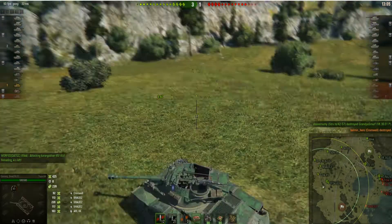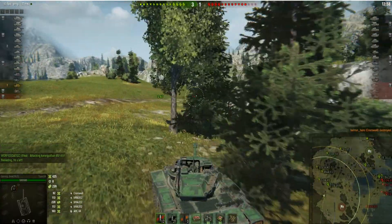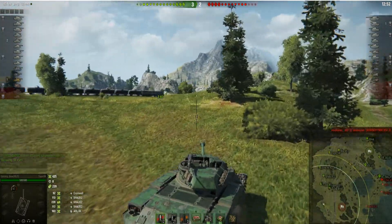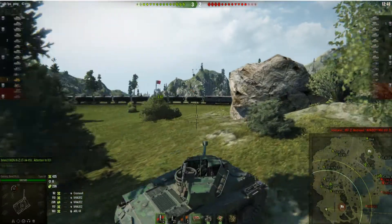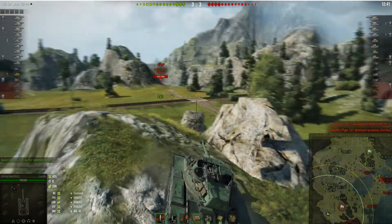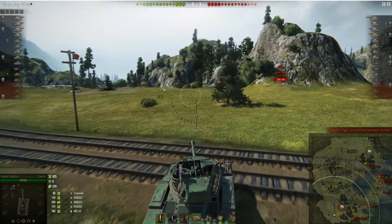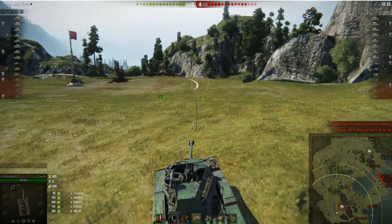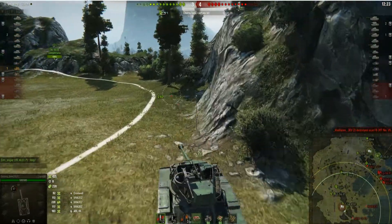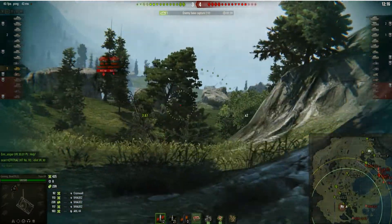I'm going to push down, look for more targets. Let's lead the pack - this is sort of your job. You're pushing in, getting spots, getting into positions, dealing with the enemy, spotting for your team. Using ridges, working ridges. He could see me coming, so I'm going to work my way through this way. I'm expecting to run into the E2, which is not going to be fun. I don't want to get stuck in that situation. Let's use these bushes, see what I can see.